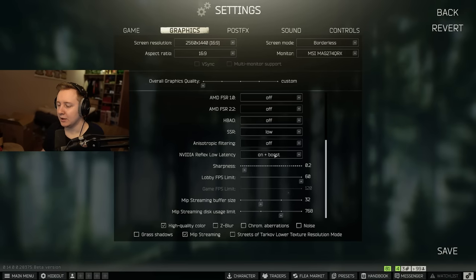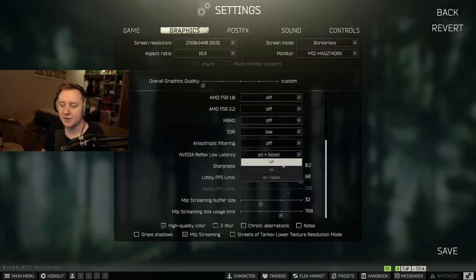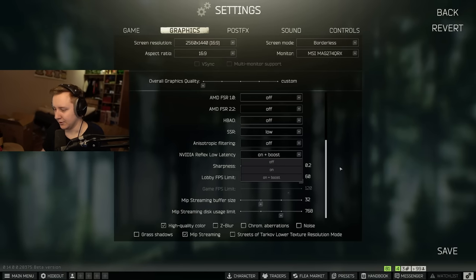NVIDIA Reflex Low Latency reduces input lag according to NVIDIA. I have it set to On or On + Boost for one key reason: this setting uncaps your frames, letting your CPU and GPU render as many frames as they can. Personally I didn't feel a huge difference between off and on in terms of input lag, so it's up to you.